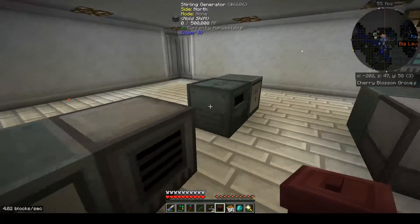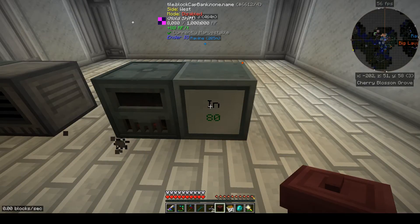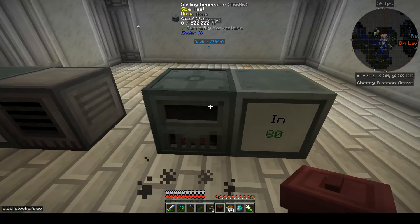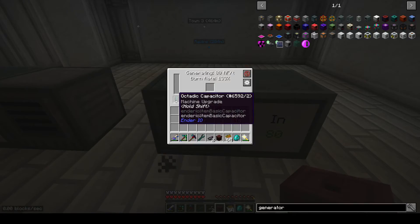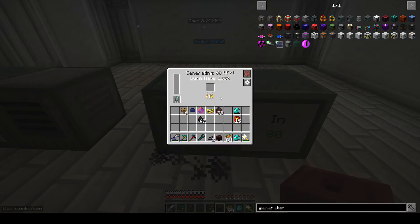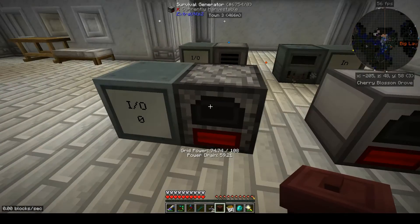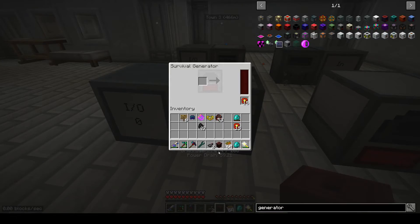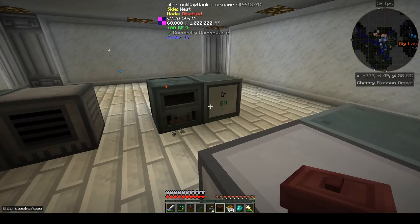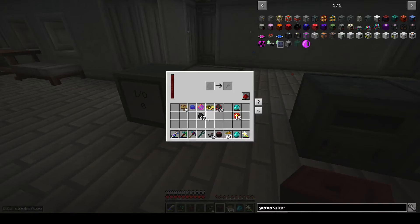The Sterling generator does 80 RF per tick and produces 16,000 RF total - same as the Extra Utilities furnace generator without speed upgrades. But with the Octatic Capacitor it's 80 RF per tick and 85,000 RF total. So comparing the RF Tools generator and the Sterling with Octatic Capacitor: both produce 80 RF per tick, but the Sterling puts out 85,000 total versus 80,000 - just a hair better.